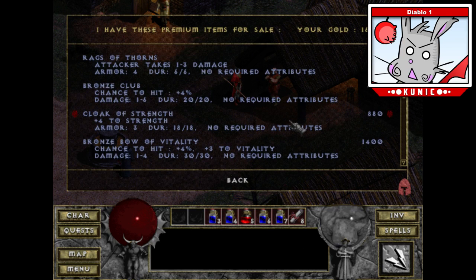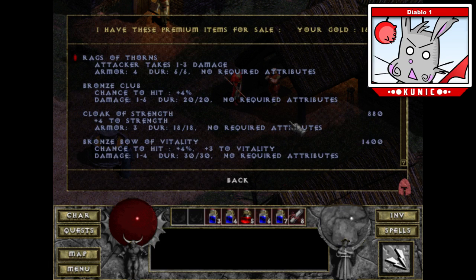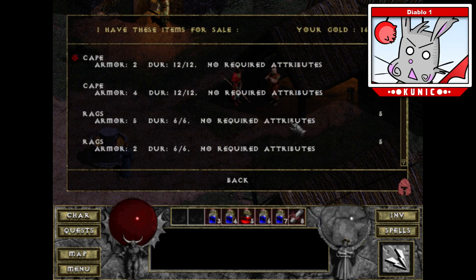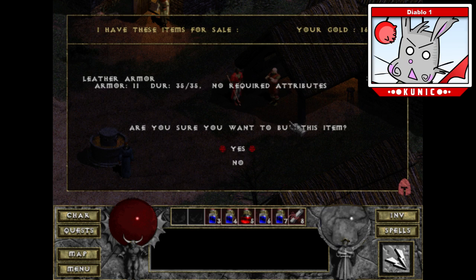I could buy the cloak of strength but I don't need it. A cape of light — a light radius increase isn't half bad, actually, but the armor isn't so good. Strong rags — that's a lot of armor but the durability isn't something I really like. I'm going to go with the leather armor — it's a lot of armor, a lot of durability. I think it's a better value.